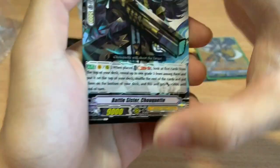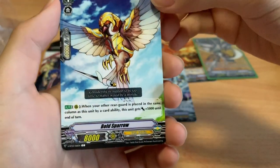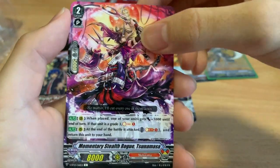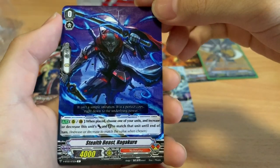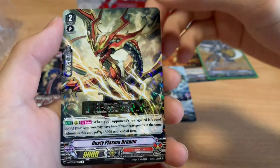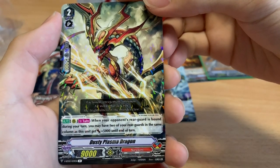Next pack — we have Battle Sisters, Battle Sisters Shukat, Bold Sparrow, Tsunamasa the Soul Charger for Nubatama — definitely a must-play. Stealth Beast Hagakure, a very interesting card. Critical Trigger. Dusty Plasma Dragon. Have a look at the skill.